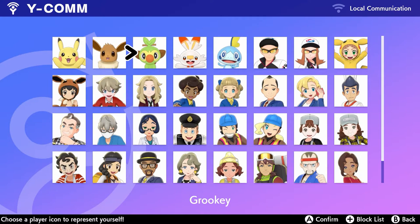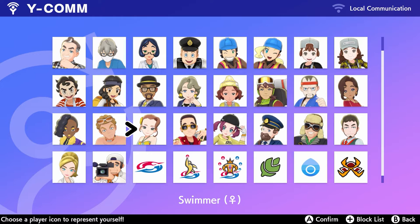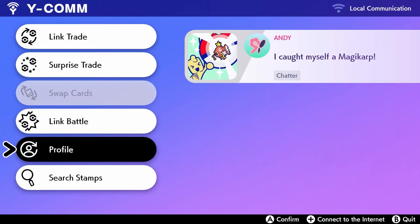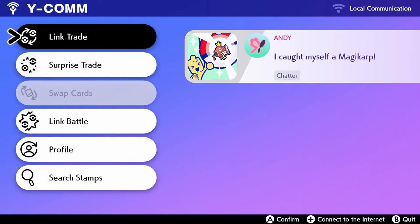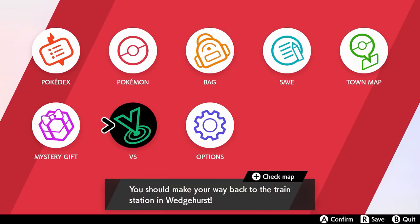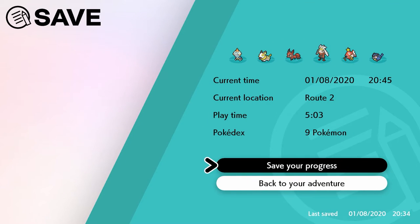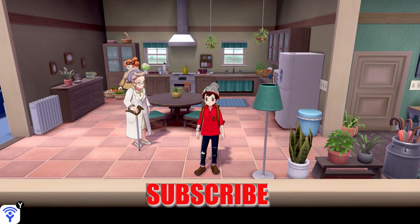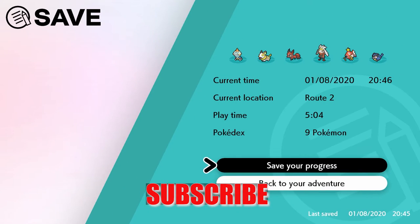You're able to choose a profile picture icon in Y-Comm. I chose the dragon gym icon because I love dragon types. Once I find out more about this feature, I'll make another video about it. Now let's save the game — and that wraps up this video! I hope you enjoyed it. Like, subscribe, and comment down below if you like what you see.